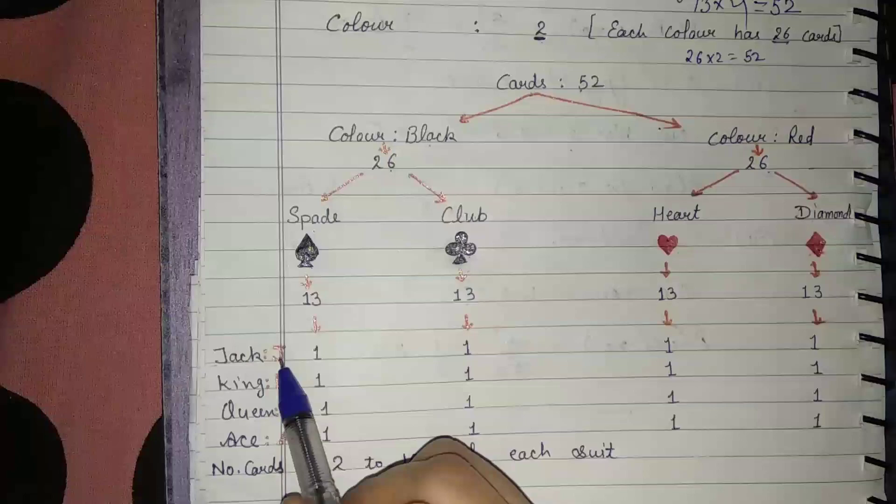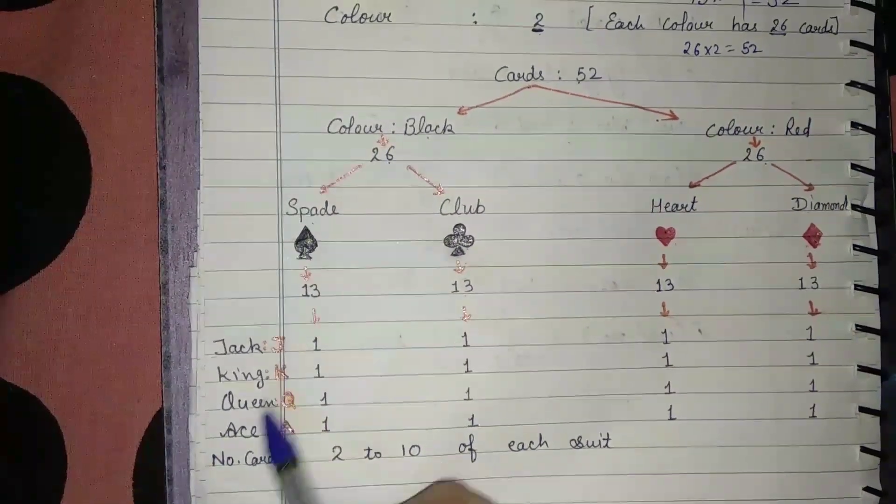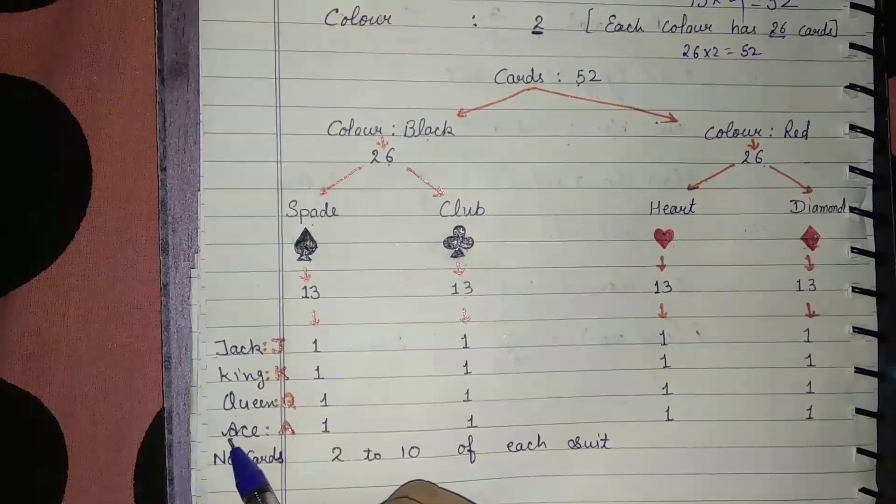The face cards are Jack (J), King (K), and Queen (Q). There is also Ace (A). Ace is not a face card — it is denoted by the letter A.